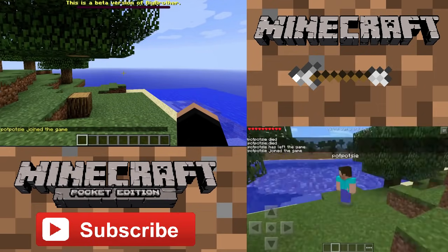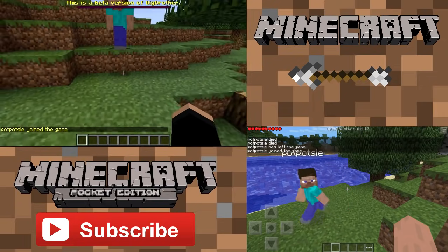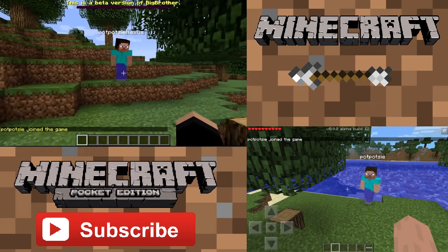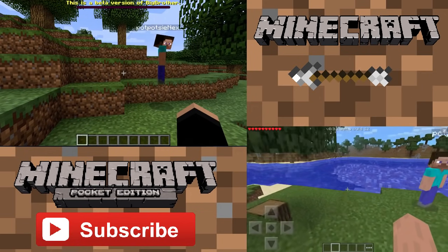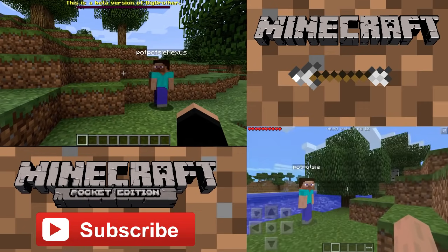There we go — now it's connecting. Now things are working. Hello, PopPotsy Nexus. So you can see on both screens me walking around on one device and this one walking around on another device — and that's actually working. It's actually functional. The head works, so when you twist it around you look around — it all works.